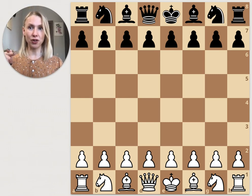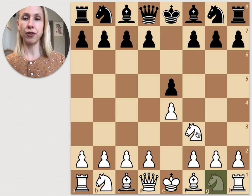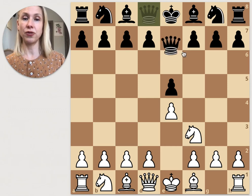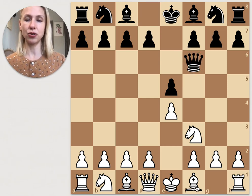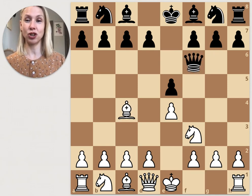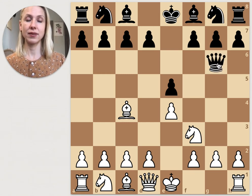Let's go to the first example. After e4 e5, knight f3 — white is good, just developing their pieces. But black, instead of also developing with knight c6, decides to defend the pawn with the queen. White continues developing with bishop c4.